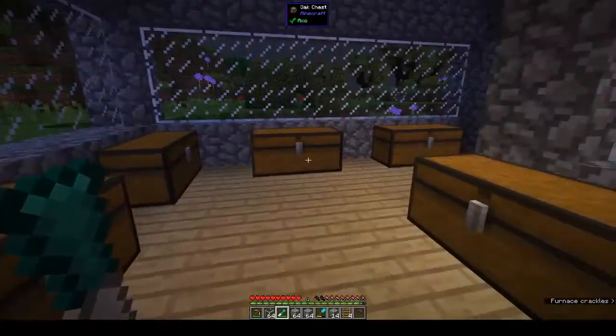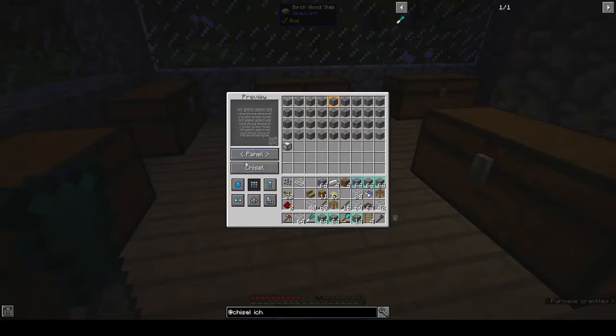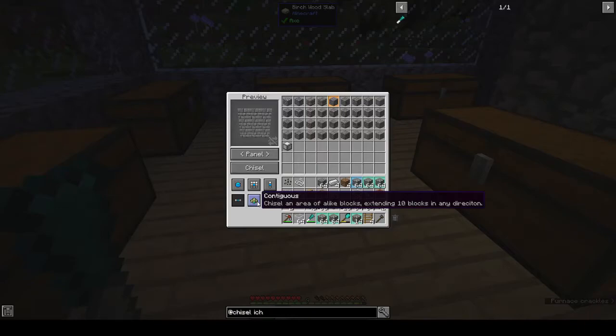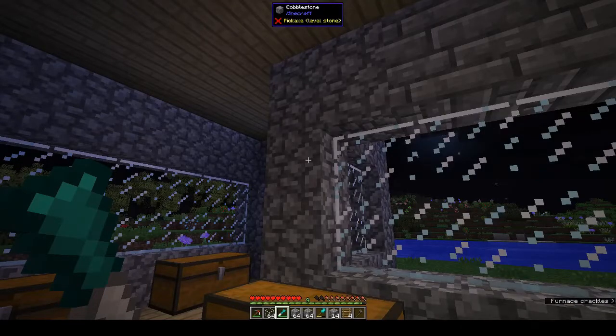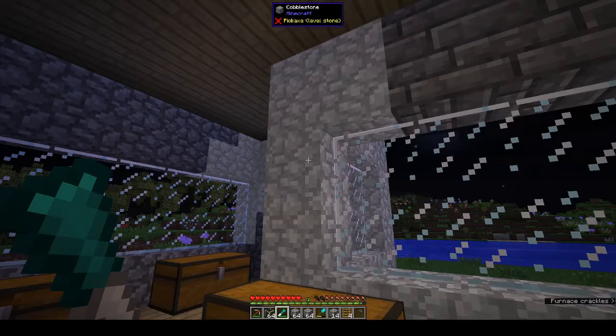It will take durability out of the eye chisel. If you look down here you see panel, hollow, plus - I'm not sure what those are. For single it will do a single block and for panel it will do a three by three square. You can also change it to single, panel, column, row, or contiguous - which will chisel an area of light blocks extending up to 10 blocks in any direction. I think contiguous is what we'd want.